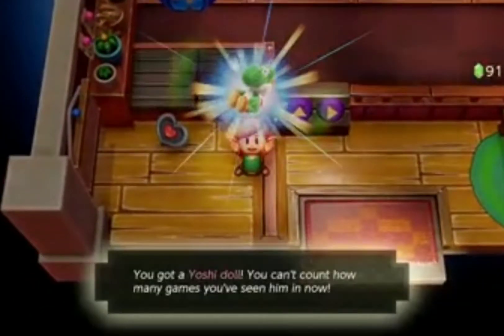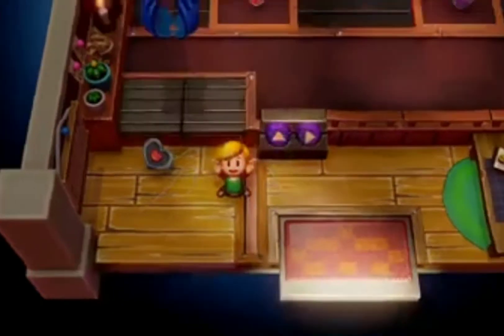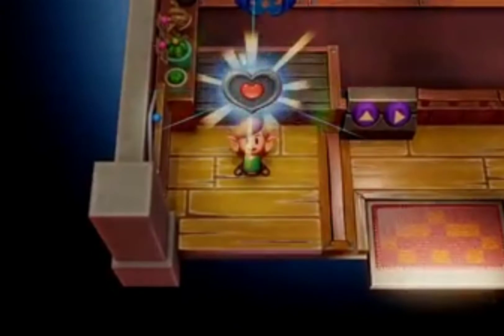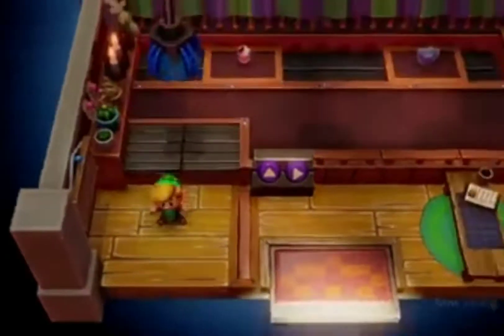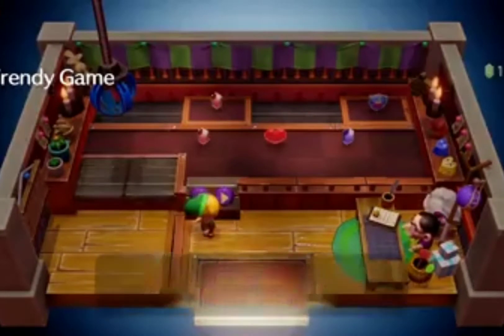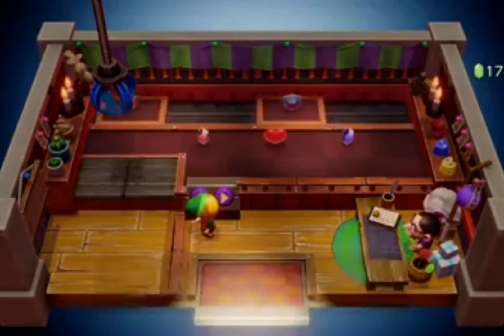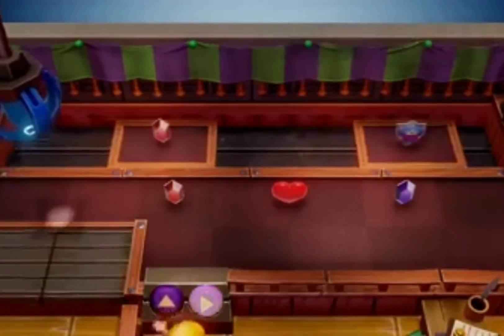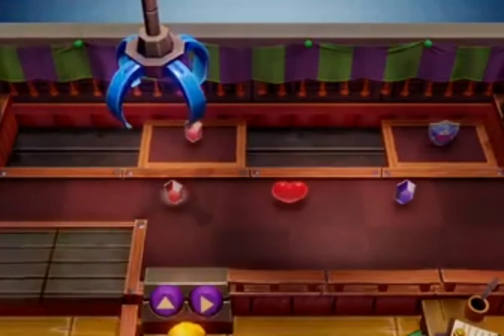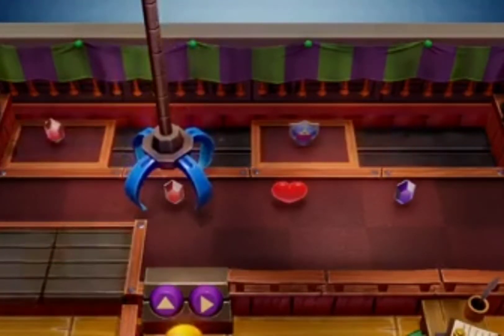The first and second time you play the game in the Trendy Game House is actually for key items. There are some rupees in here, but this isn't the farming portion yet. It is actually the third time that you play in the Trendy Game House that you will be able to start actually farming the rupees, because you have a purple rupee and a red rupee every time you reset from here. It's very important that you don't collect the heart, otherwise there's going to be a whole new set of things to collect.